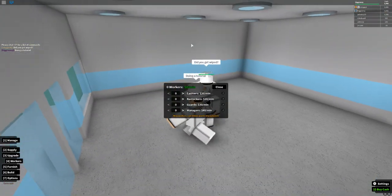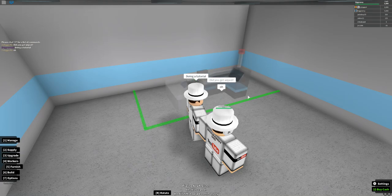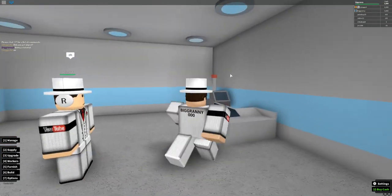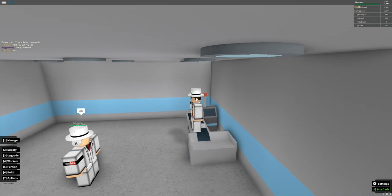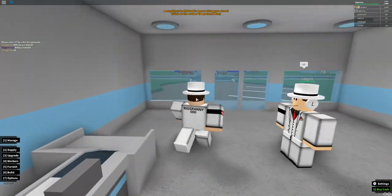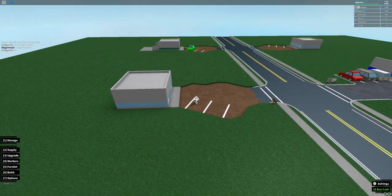Let's go ahead and place down a register. As you can see, the register isn't working because the red light is on, but as soon as you get in it and start working, the green light will come on.